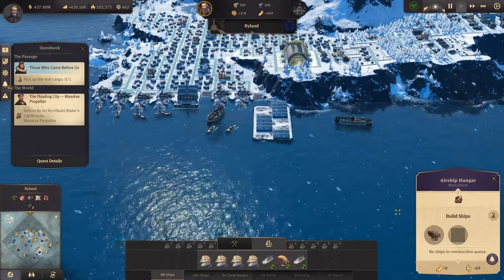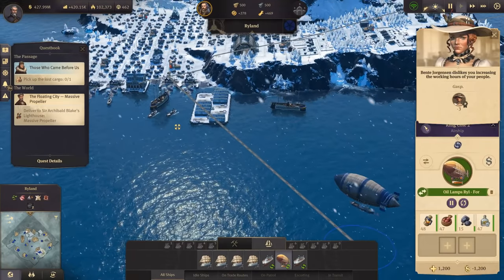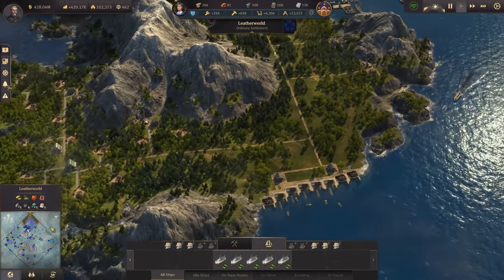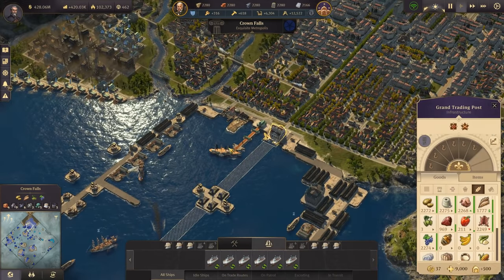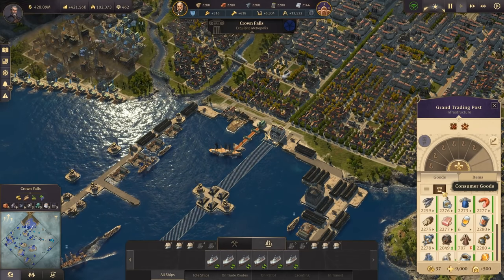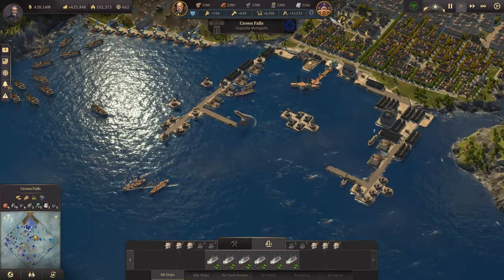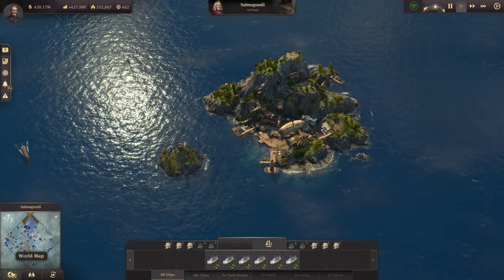Those who came before us - many have tried their luck exploring the arctic and almost all have failed. The explorer proposes you take to the skies in search of remaining parts which could be repurposed by Old Nate. We only have one airship here unfortunately. We still could build another one - we need gas and sails. I think we should have one of our airships in Cape Trelawney - we do have gas and sails there.